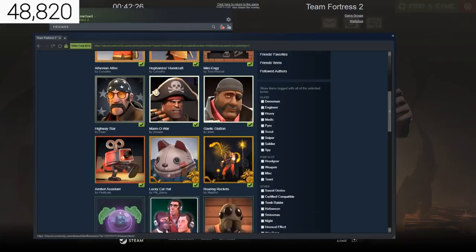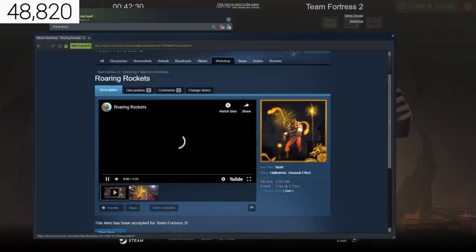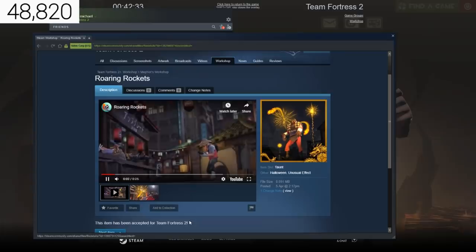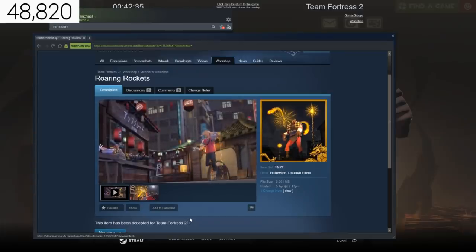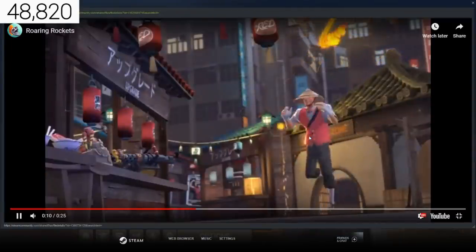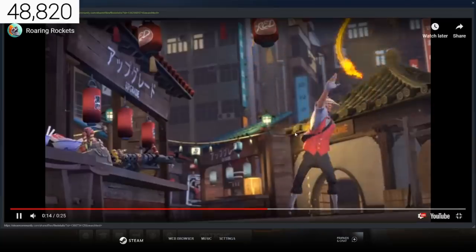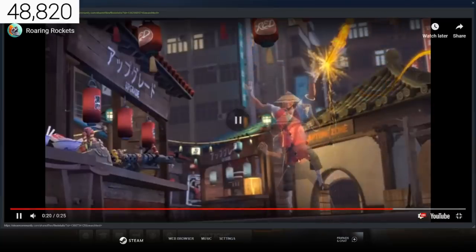Next is the Roaring Rockets, another taunt effect and another really cool looking thing. Wait for the scout to start dancing — there we go, look at him. The lighting on him as well looks sick. That looks so cool. I don't know if you can hear it, but there's music with it. Yeah, I like that a lot.